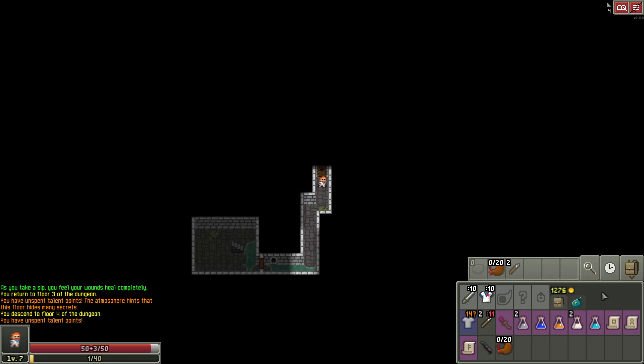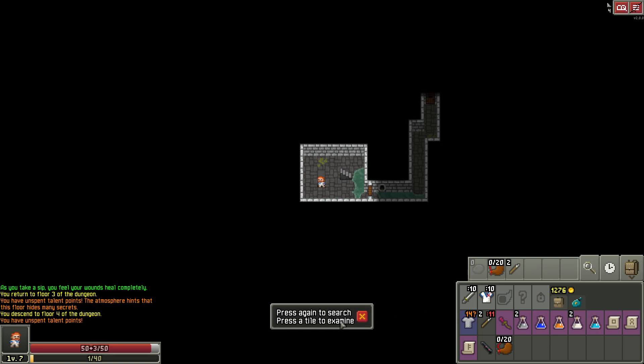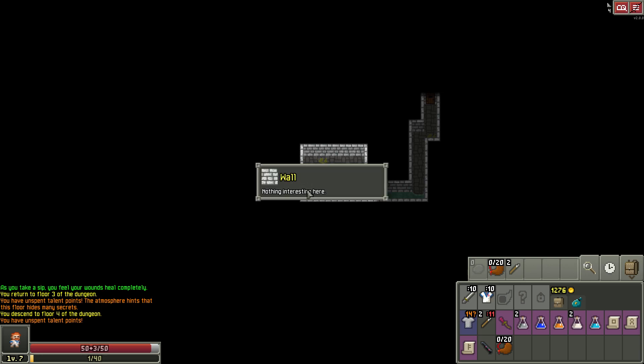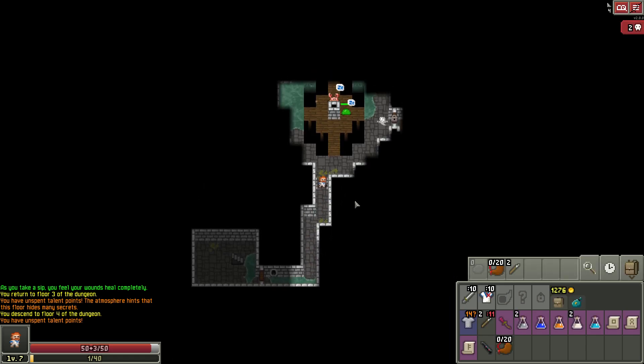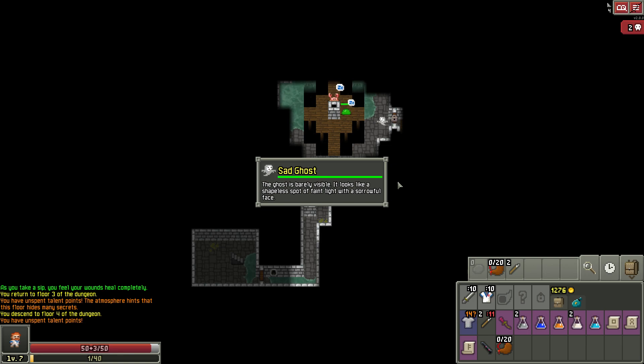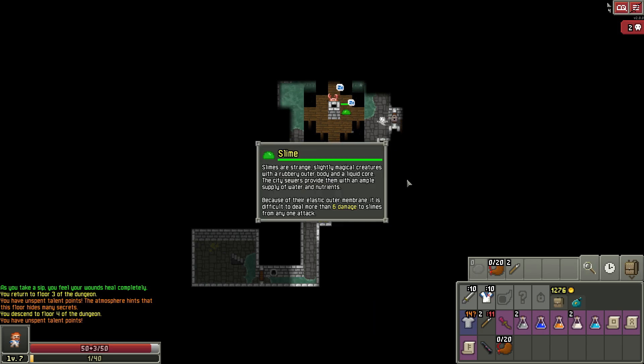Nothing here. Something I haven't done: I can go to examine — press a tile to examine or press again to search. I can click on a wall: nothing interesting. Floor: nothing interesting. If you think there's a hidden door, that's the way to do it. There's a crab over there. If I examine this — 'Sad Ghost: the ghost is barely visible, it looks like a shapeless spot of faint light with a sorrowful face.' Sewer crab — extremely fast, but we did take care of them. There's a slime: slimes have a rubbery outer body and elastic membrane making it difficult to deal more than six damage per attack.